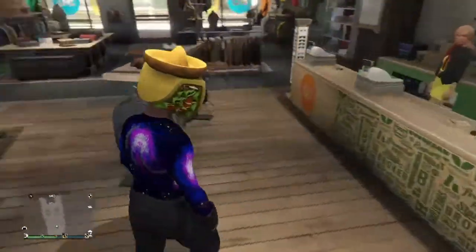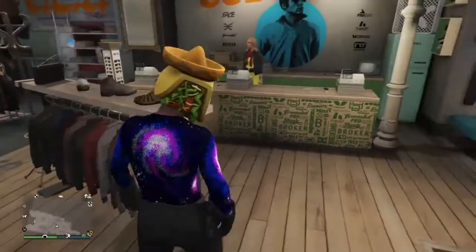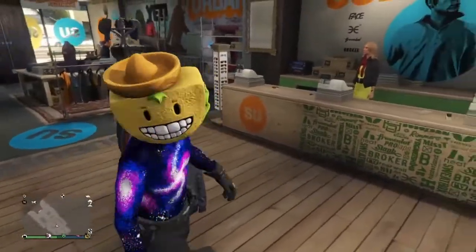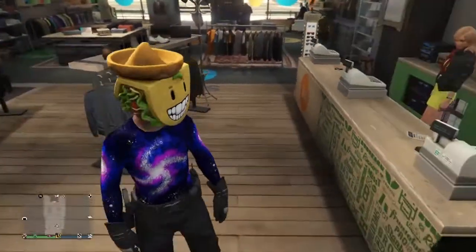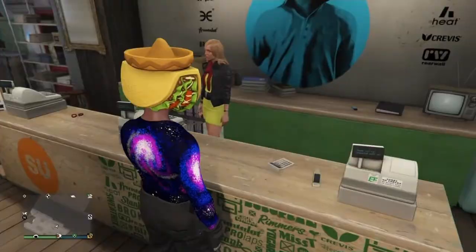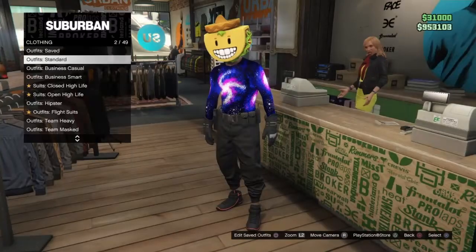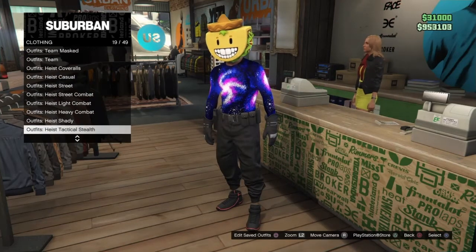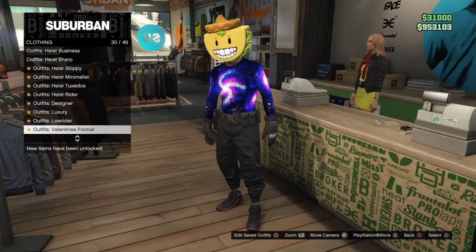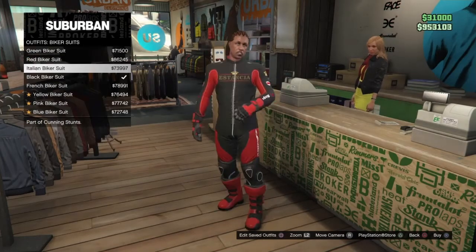So the first thing I'm gonna teach you guys what you're supposed to get before you start doing the glitch on your main character. The main thing you're gonna want — go to outfits and you're gonna want to buy an outfit. Go all the way down to biker suits and you want to buy the black biker suit.